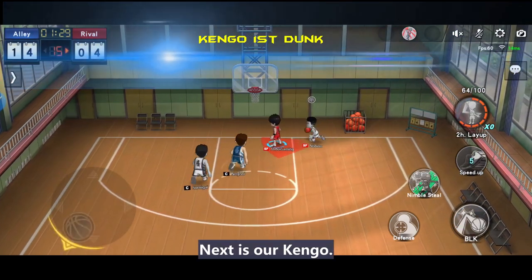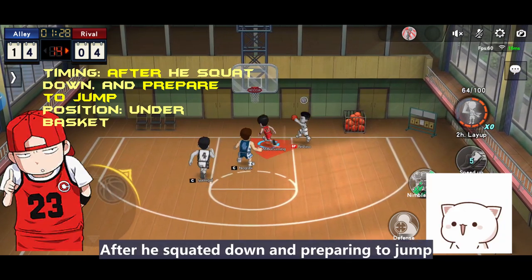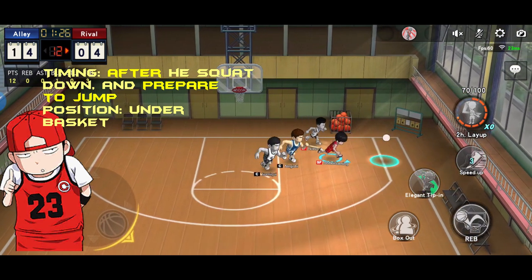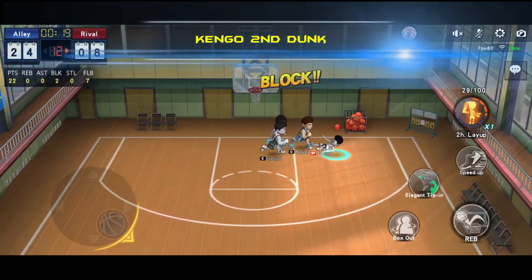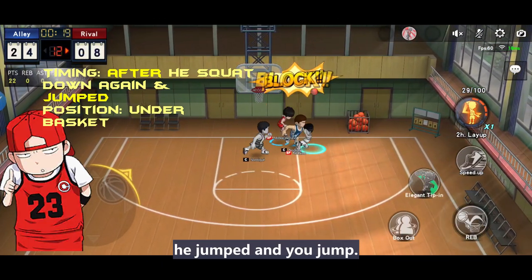Next is Naito's rushing dunk. Shout 1-2 step, he jumps then you jump. Same blocking position. Next is Kang Go. His first blocking timing is the same as Naito — after he squats down and prepares to jump, you jump. Same position, under the basket. Sento's 2-2 blocking point also shares the same concept as Naito — after he squats down for 2-2 time, he jumps then you jump.